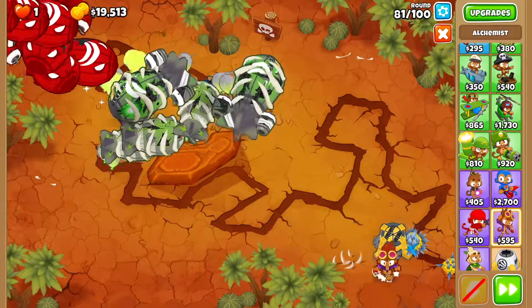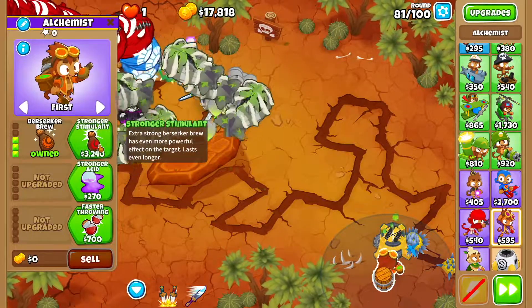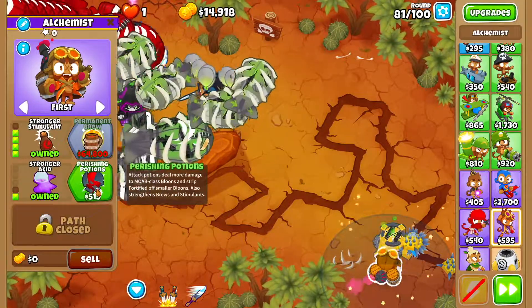Then you want to get yourself an Alchemist right here. You're going to go Larger Potions, Acid Mixture Dip, Berserker Brew, Stronger Stimulant, Stronger Acid, and Perishing Potions.